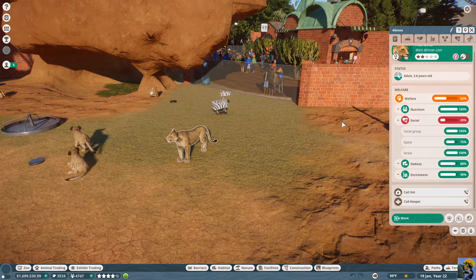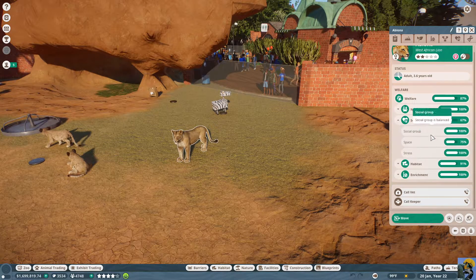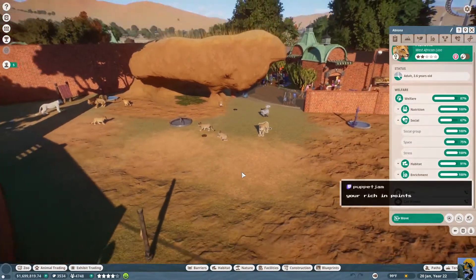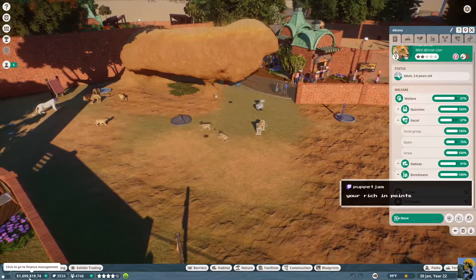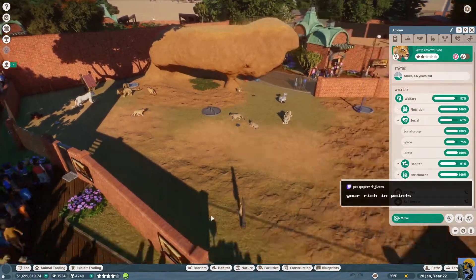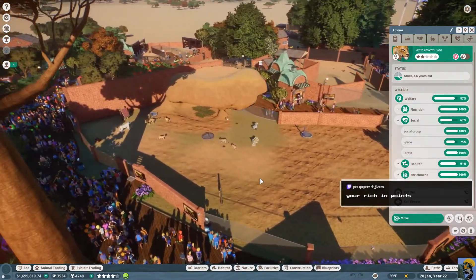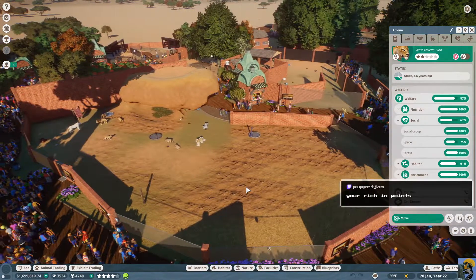Let me unpause and see — their social welfare has gone up significantly but there are still too many. I'm getting rich in conservation points and rich in dollars. I could build a bigger lion habitat — that's also a possibility instead of just constantly releasing my lions.